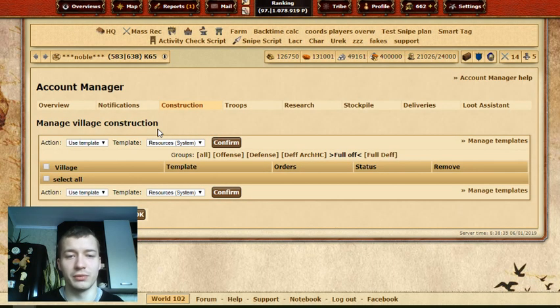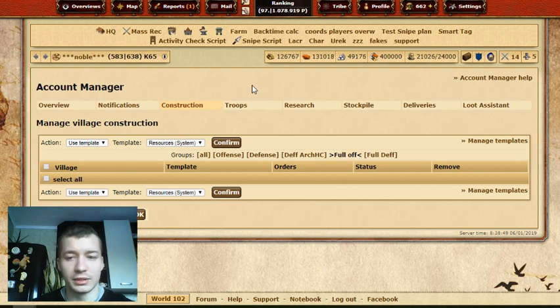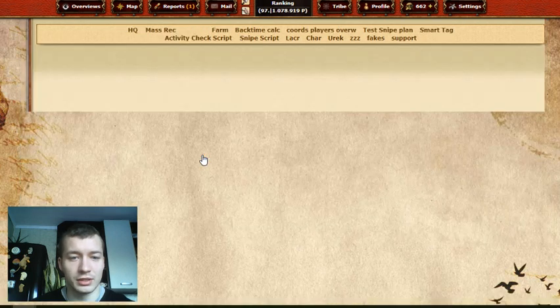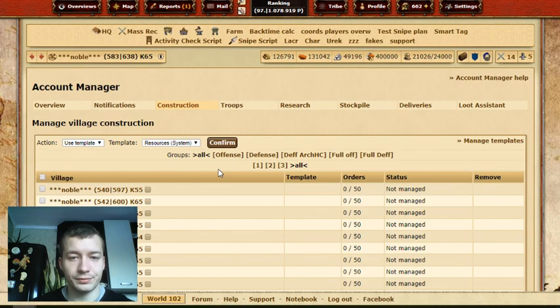Construction is something you really want to understand. Every time you run out of Account Manager and subscribe again, you will need to restart all the constructions. Go to All Villages, don't forget to press All over here as well. Press All, then Use Template if you want to upgrade buildings. I use a template — there are already given templates and I've made my own, almost like the original one but with some changes.